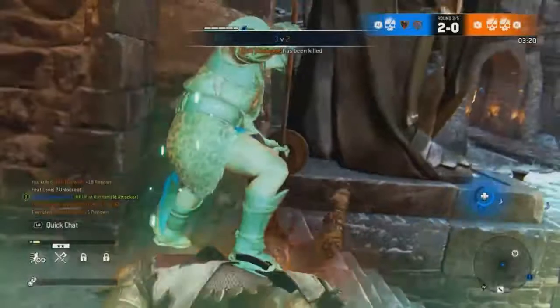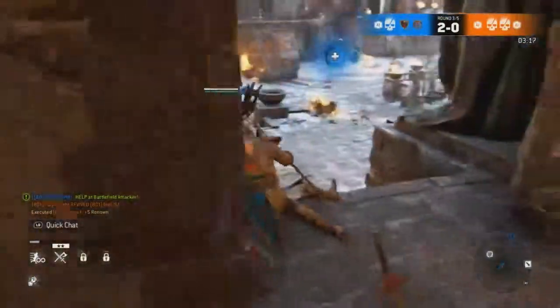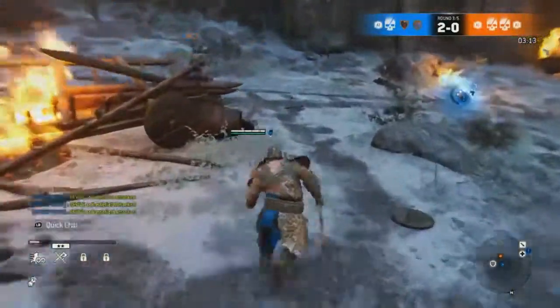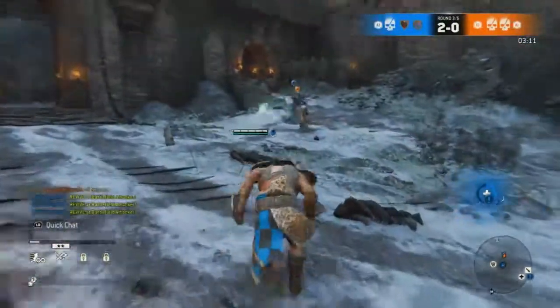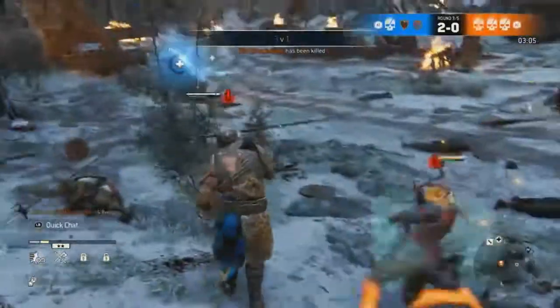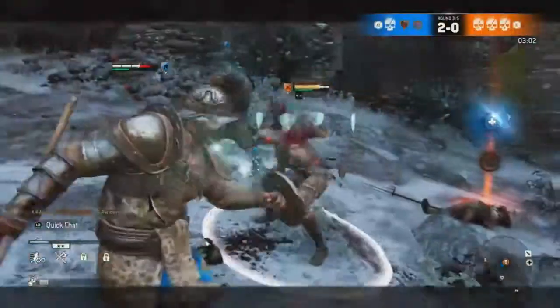Then you have the Skewer Deflect — just deflect, then heavy, and you get a super-armor unblockable bleed-damage Skewer. The longer you hold the guy on the Skewer, the more bleed damage it does, up to a certain point. You can also throw somebody using the guard break button while you have them skewered, so it's pretty good.